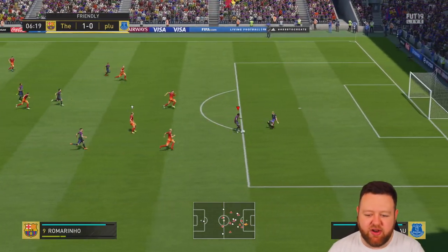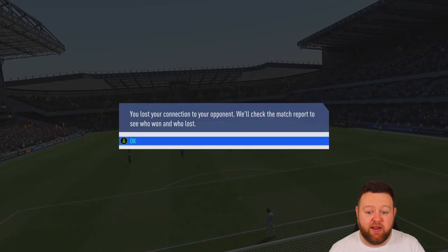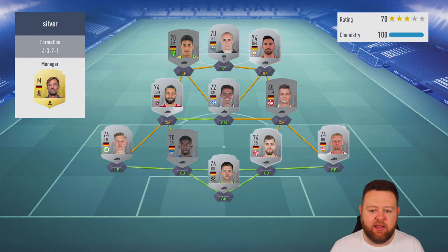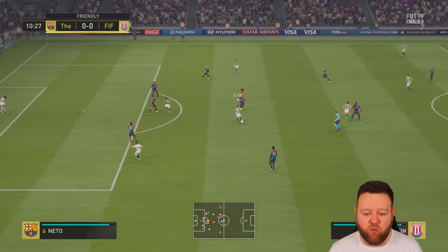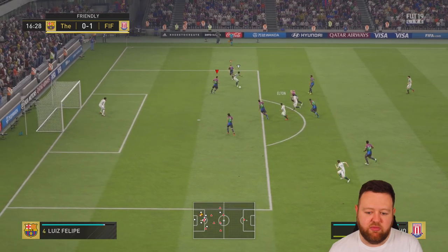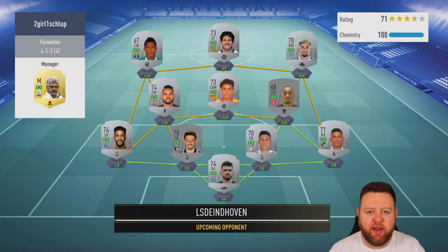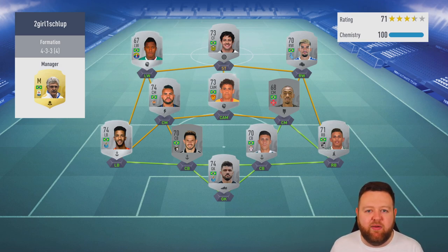I go 1-0 up and he literally passes it straight out to me from a goal kick. Six minutes on the clock - those quick-fire games are brilliant when your opponent just doesn't want to stay. The bit I don't like is when they do the glitch and you don't get the chance to get back in the match. I keep playing - if that guy wants to stay in as I'm 1-0 up for 90 minutes, that's fine. But this next guy goes 2-0 up in 16 minutes - fair enough, you can have the win.